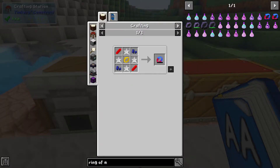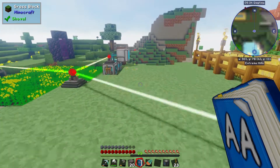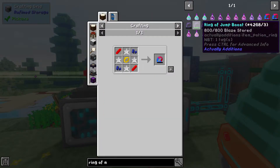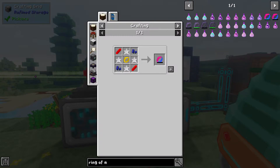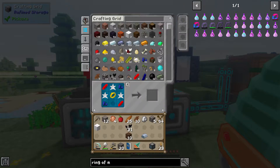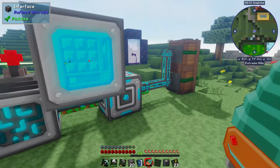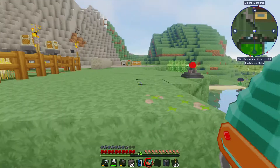I need a gold ring still. Let me go over to the storage and craft it from here. One ring done. I'm also missing one more nori — not a problem, I've got an extra block I can break down. Put that in and one ring of magnetization — awesome sauce!